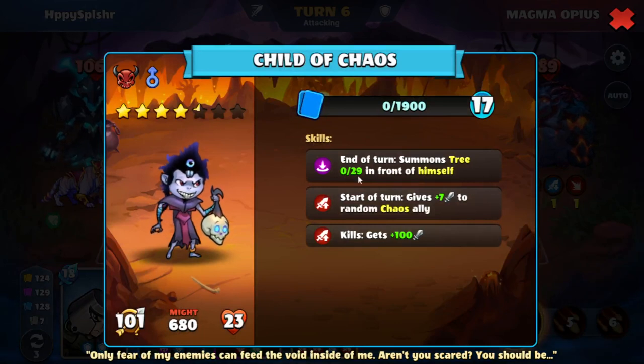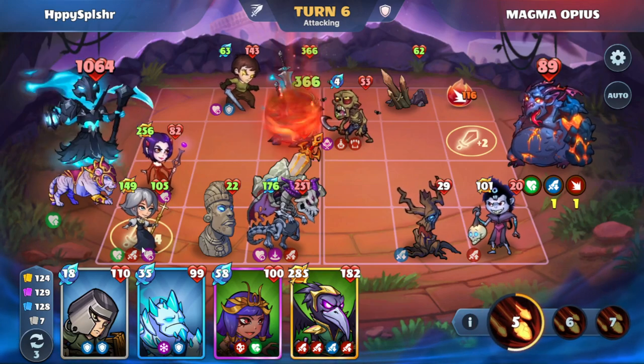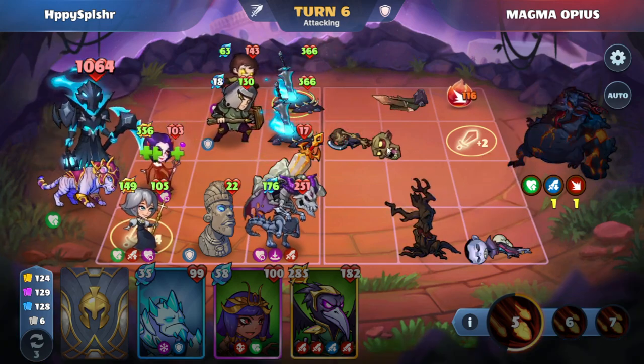Okay, we have this child of chaos here summoning a tree in front of themselves, also giving an attack boost to a random chaos ally at the beginning. We'll go with our soul binders now, and then we're going to summon another common. And we actually have lethal here on the open lane C — there we go. So that was Magma Opius.